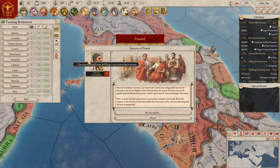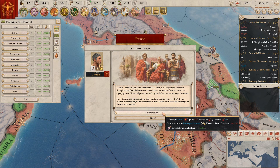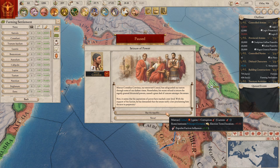Marcus Cornelius, our renowned consul, safeguarded our nation through some darkest times. Nonetheless, his recent refusal to return the eagerly granted dictatorial powers caused a great deal of concern amongst the Senate. Now it seems that his aspirations of power have reached a new level. With the support of his faction, he has demanded that the Senate ratify a law proclaiming him dictator in perpetuity. Oh, filth. But the Republic... eh, whatever.